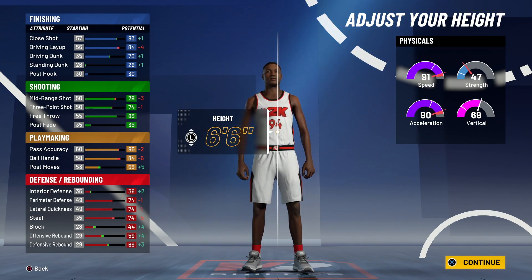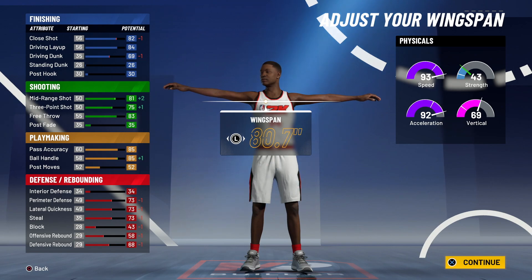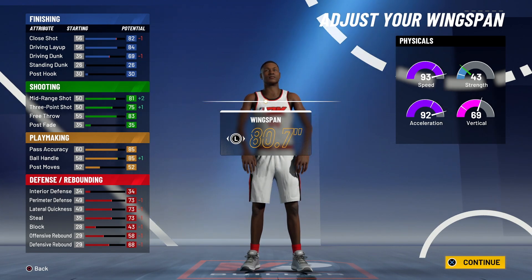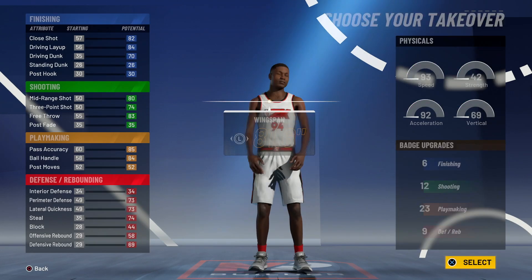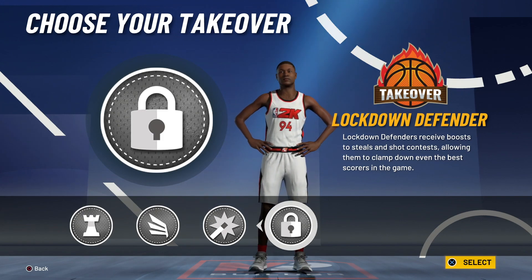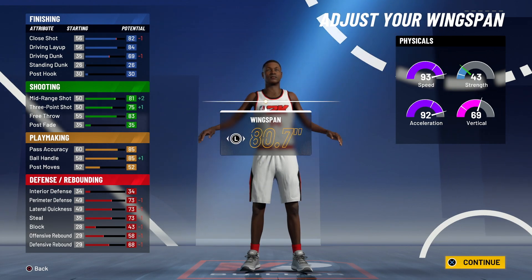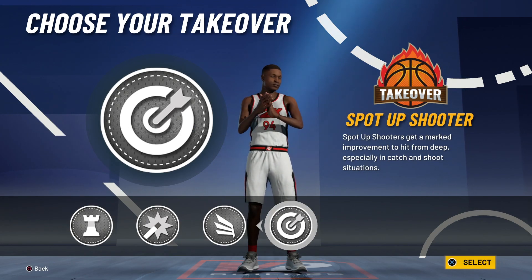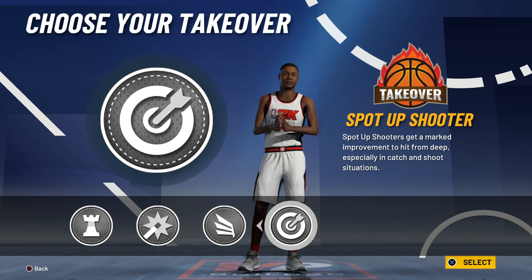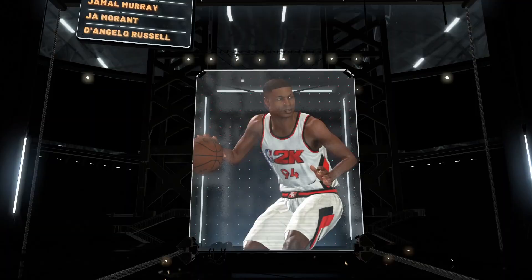If you decide to go with six foot six, put your wingspan at 80.7 or below — do not go longer than 80.7 or you will not be able to get sharpshooting takeover. If you go taller than 80.7 you'll get lockdown takeover instead. I'll leave mine at 80.7. Then you can choose playmaking, shot creating, slashing, or sharpshooter as your takeover — choose sharpshooter and it will say you've built a slashing playmaker with sharpshooting takeover.